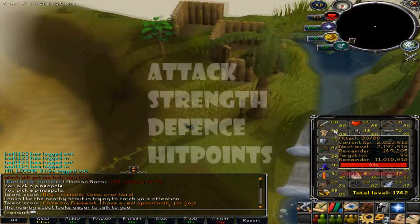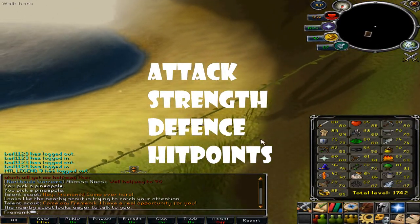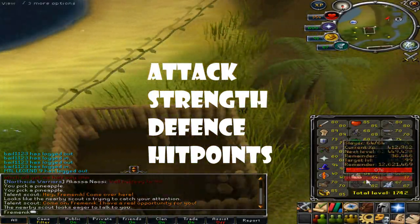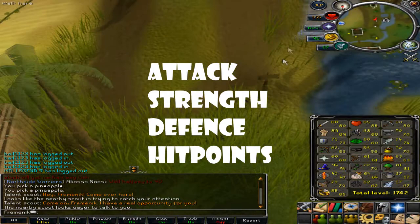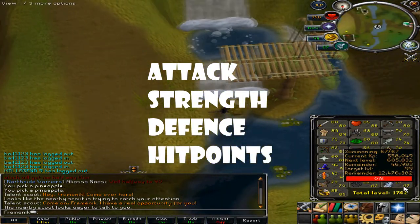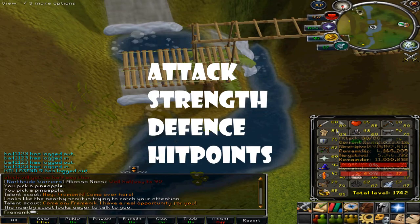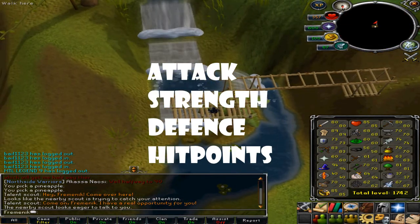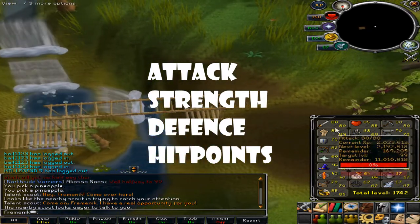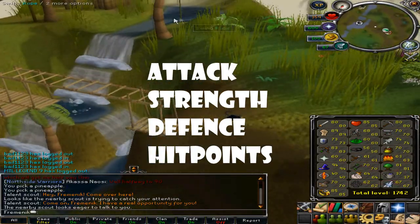Let's start off with Attack, Strength, Defense, and Hitpoints — these four skills are basically related altogether. I suggest you do Slayer because it's a great way to train them and you can also get a lot of charms to get your Summoning up. Do it all together rather than getting all 99 melees and then having to restart doing Slayer — it's just pointless.